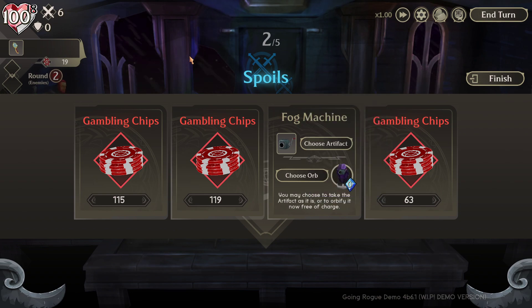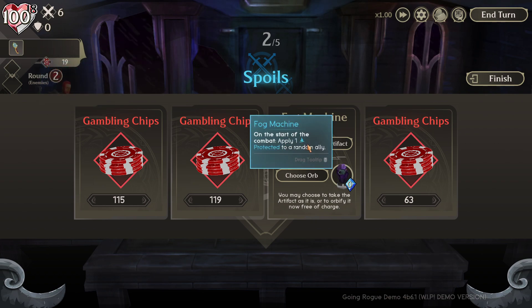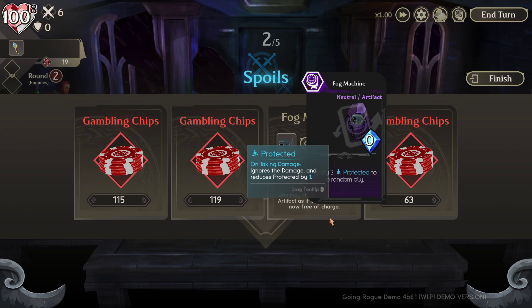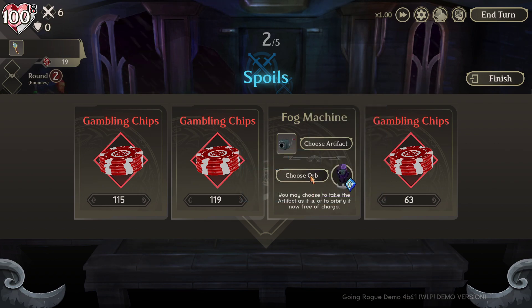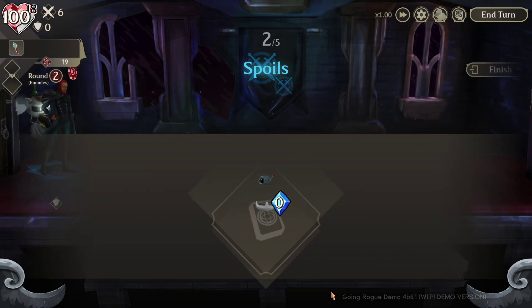We got the Fog Machine as a reward for one of those gambles. This game has a neat mechanic with relics - they're up here at the top. Relics can be turned into orbs, and the orbs are slightly better than the relic, but you have to wait until they come into your deck and then use them. The Fog Machine relic gives: at the start of your turn, apply one Protected, meaning you take no damage from one hit - like damage immunity for one attack. Or I can turn it into an orb that gives three Protected to a random ally. I think orbs are generally better, so we'll choose the orb version.